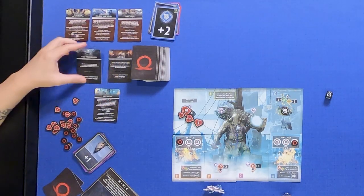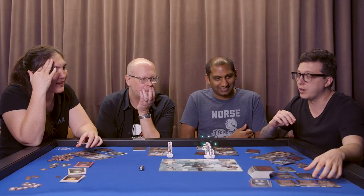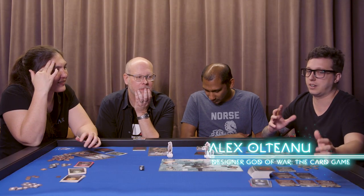For the next one, we can choose if we want to go for the Travelers or Alfheim. I'll say we go for the Travelers because it's like an introductory scenario. We'll go with the person who designed it — it's just a tip, don't need to follow it. Travelers is a cool enemy.